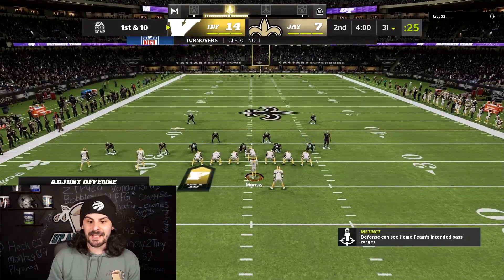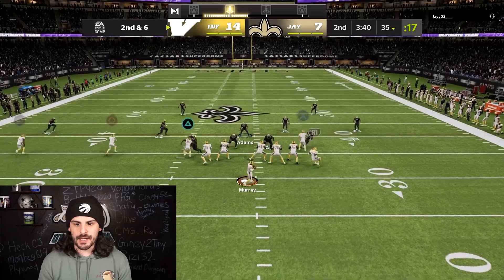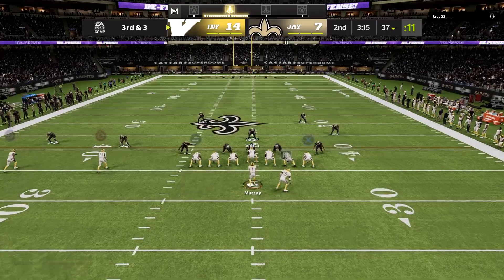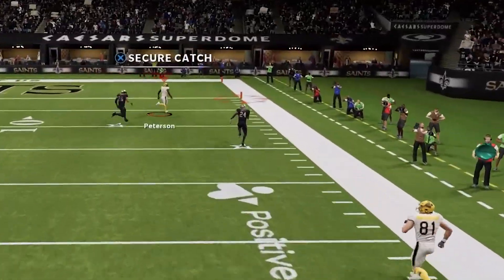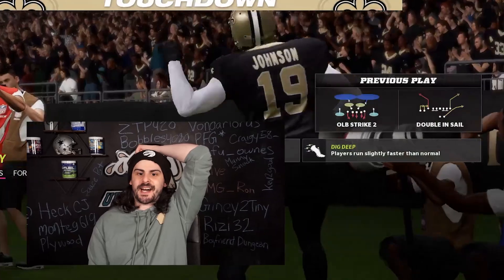We got the ball after the pick. Kyler Murray — let's see if we can get Peterson again. We keep feeding him since it keeps working. We got bailed out on one play. Third and three more yards — do we get the first down? Patrick Peterson might be the best. But then Penny is wide open with not a single person covering him, and the opponent scores.